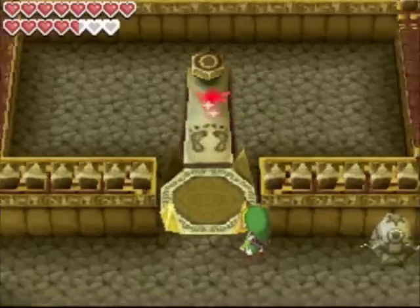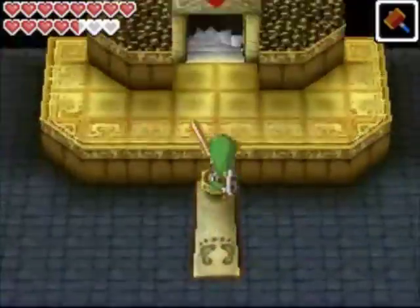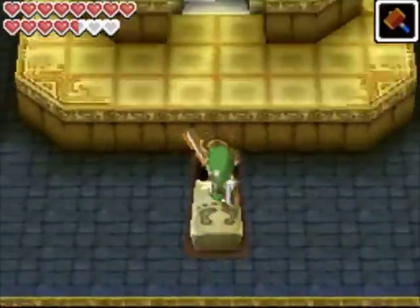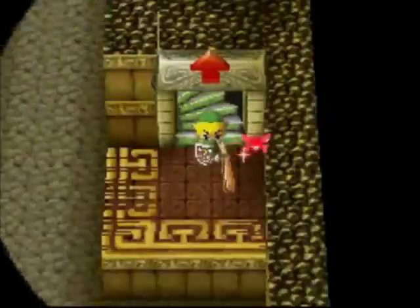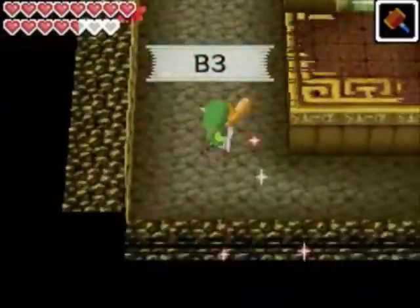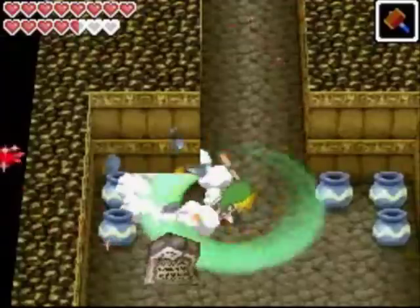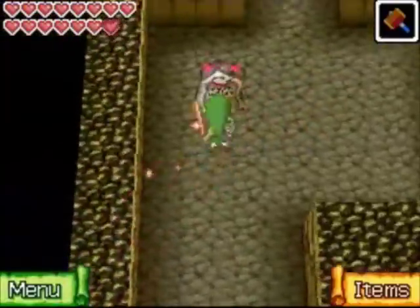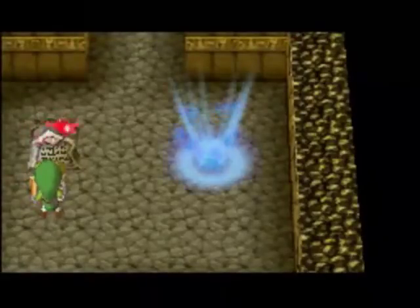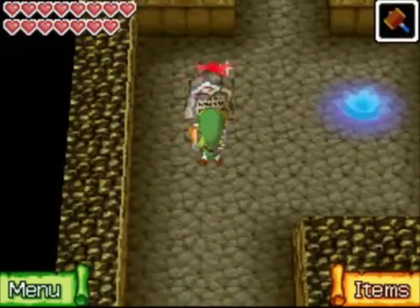Now we have access to this next room. Spring yourself up three times, and you can head down here. We're going to end things off here. Next time we're going to take on the temple boss and hopefully get the last pure metal. After we create this blue light — please like, comment, and subscribe. I'll see you guys next time.